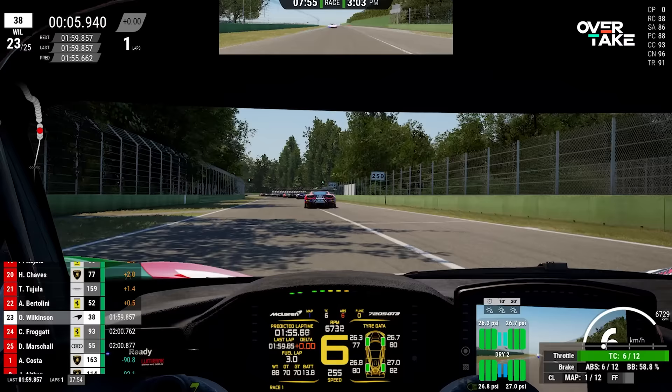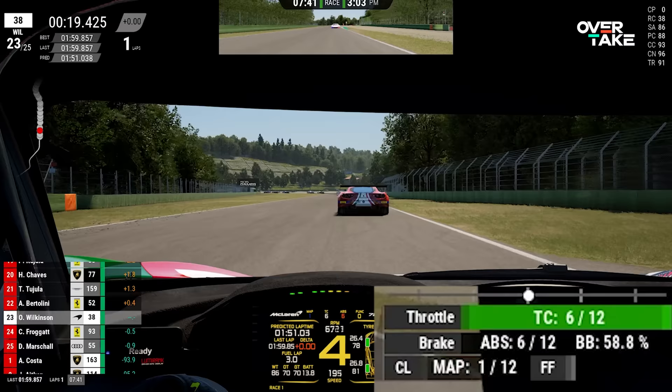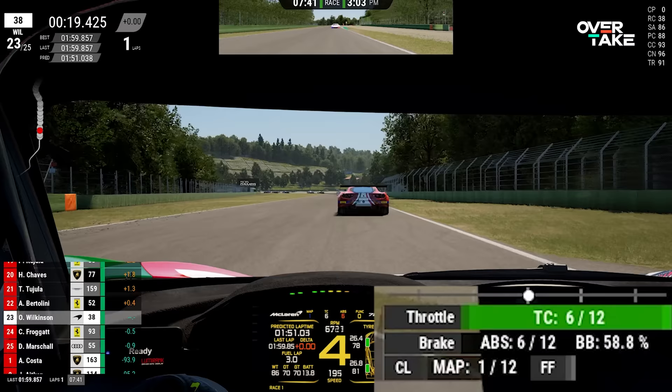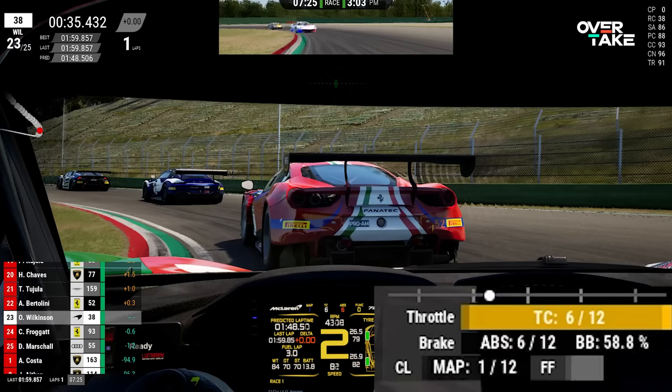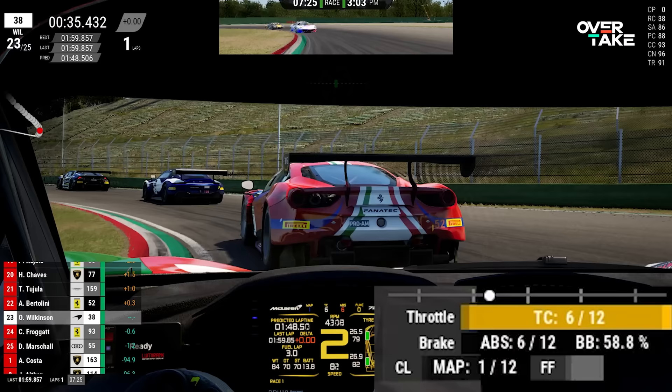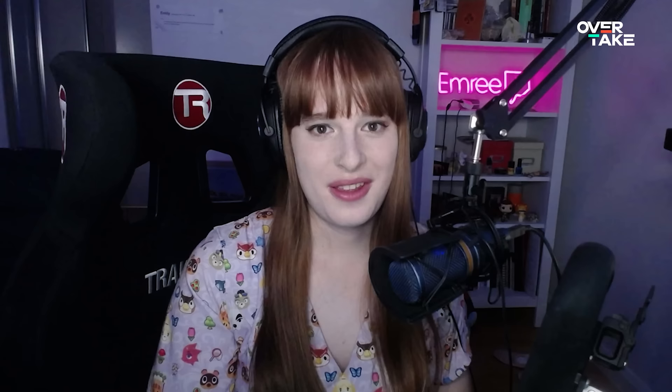When you brake in ACC you want to go straight to 100% brake at the braking marker, then trail the brake off when you want the car to start turning in. The ABS is so effective in ACC you basically don't need to modulate at the initial brake hit — you only need to hit it hard and then focus on the trail brake. If you trigger the ABS the car will want to go straight and understeer, but if you're on the brakes without triggering ABS you'll get the nose to point into the corner really nicely on the trail brake.